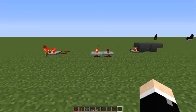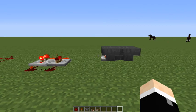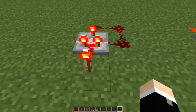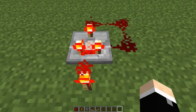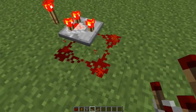I'm going to go through three redstone clocks this video. They are the three most common, well-used, and well-known ones, and we'll start with this clock. This is the redstone comparator clock. It's pretty simple to use, and it gives off a very fast signal, as you can see here.